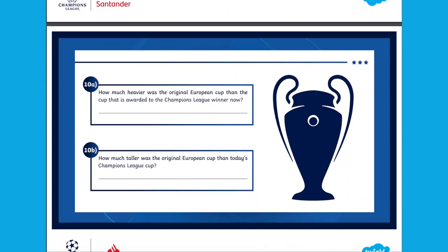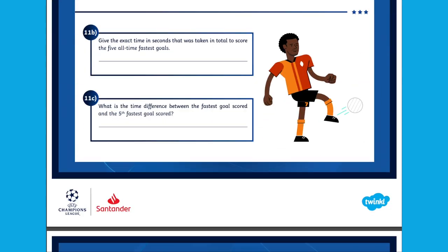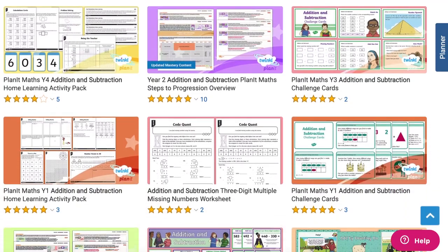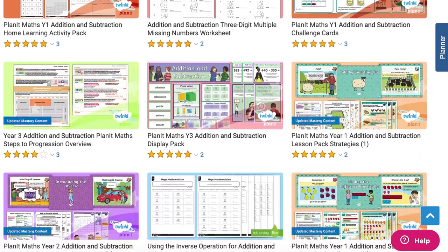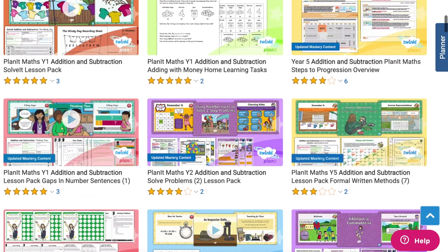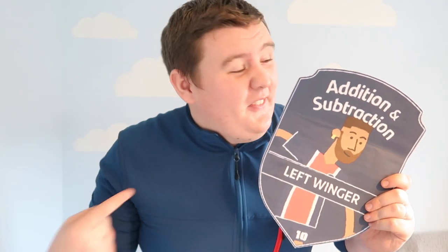These unique maths problems involve some of Europe's finest footballers. Earn your shields to create Europe's best team with the numbers challenge. And don't worry if you need some training in addition and subtraction before the game — there are some great resources for all ages available on the Twinkle website. So there we have it, we have earned our left winger challenge card for addition and subtraction. Why don't you go and become a pro and earn your next shield today? Thanks for watching and I'll see you in the next video.